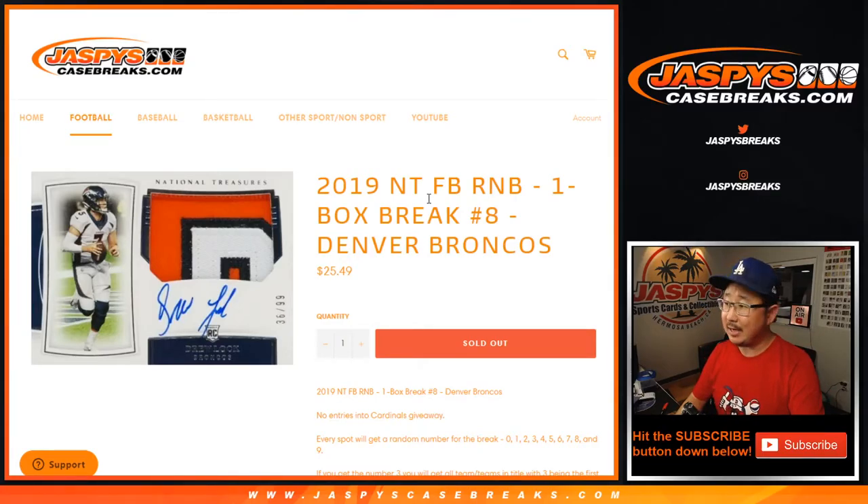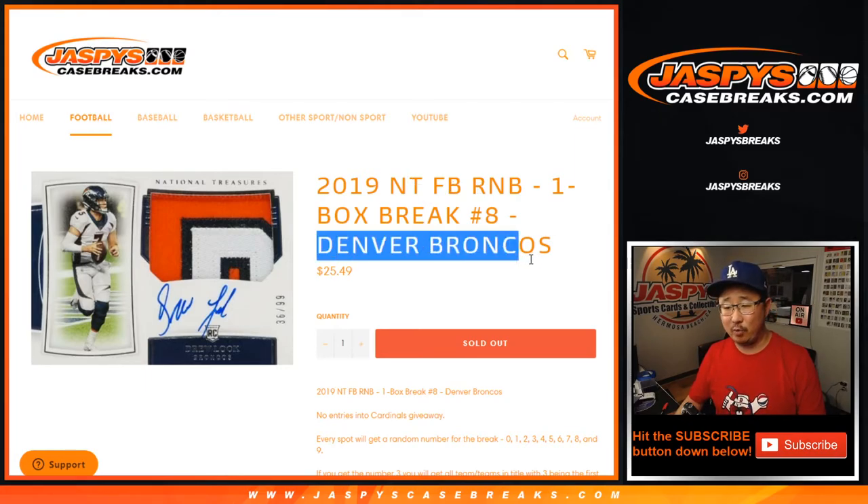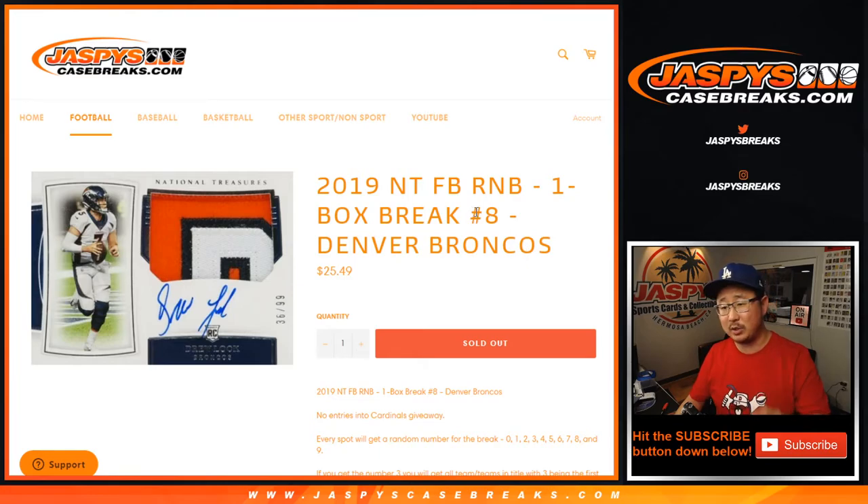Hi everyone, Joe for Jazby's Casebreaks.com, coming at you with 2019 National Treasures Football number block randomizer for the Broncos — just the Broncos in one box break number eight, which fills up the break.